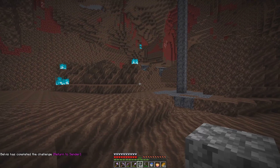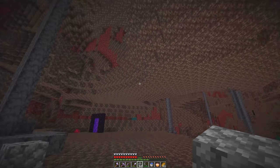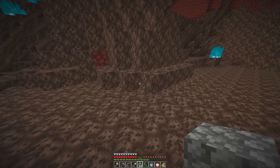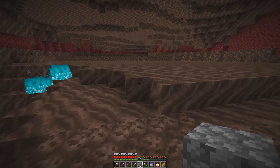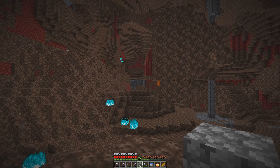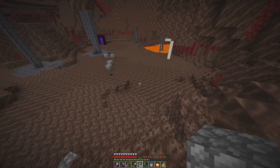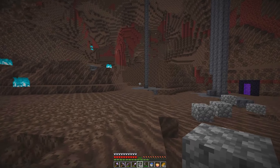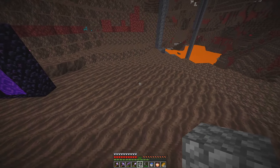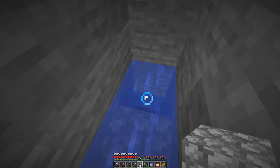We're in the nether. What do we got? Gassed — right there, boom. Return to sender. We're here, we're looking for soul sand, which I can't seem to spot any. Oh my god, I found some! We're here, but I don't want this to be the nether episode. I think next episode will probably be the nether episode. It looks pretty safe in here — not a good spawn. We could head out that way, up there, or over there.